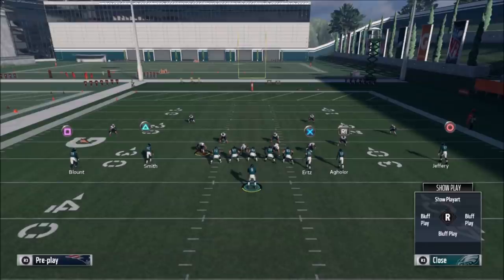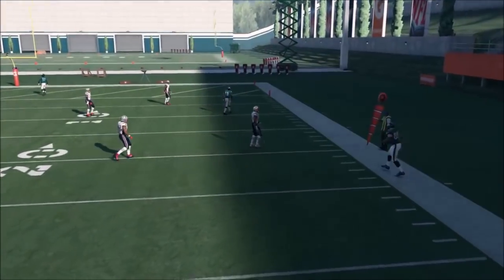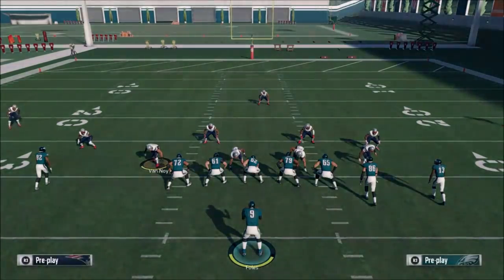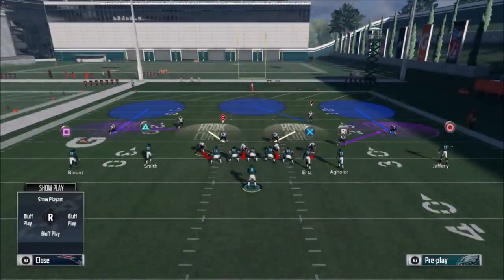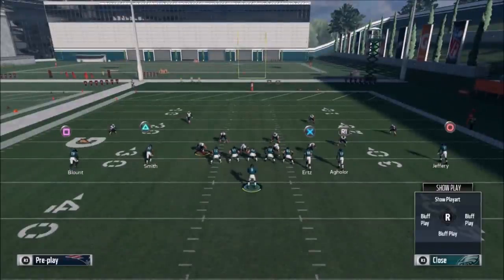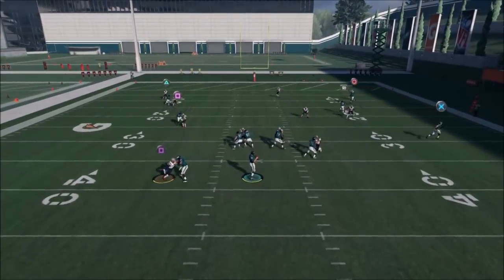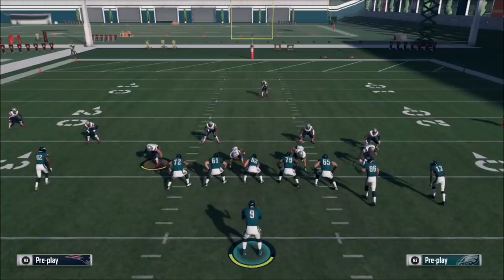You really have to watch the back end to see what coverage it is, because in most coverages your linebackers are always going to drop in the yellow zone — you know they're going to do the same thing pretty much every time. You have to watch your safeties and corners. When I hike the ball and see one safety drop down, I know right away what the play is, even if it's a hidden coverage. A lot of people base align because it doesn't affect the play — your free safety still gets where it needs to go.